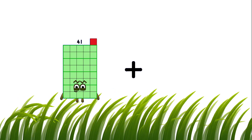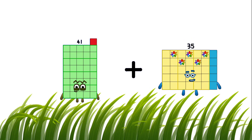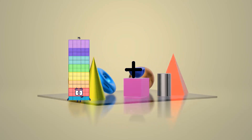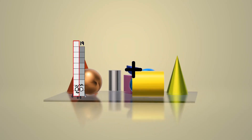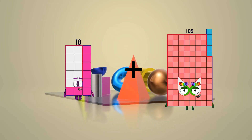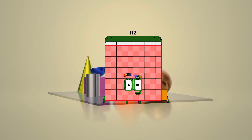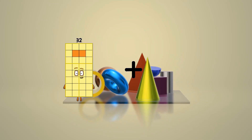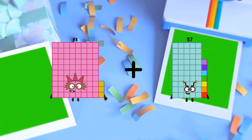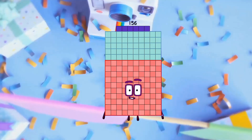41 plus 35 equals 76. 18 plus 94 equals 112. 83 plus 73 equals 156.